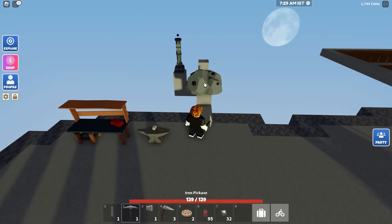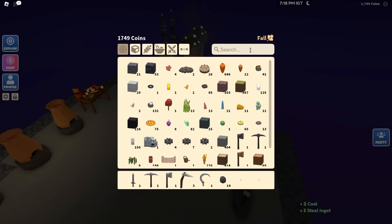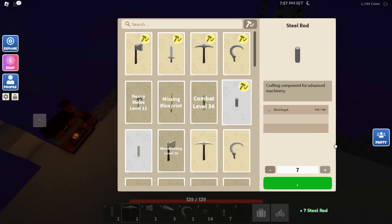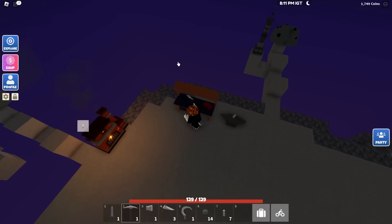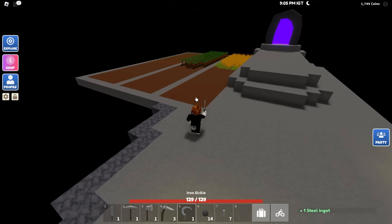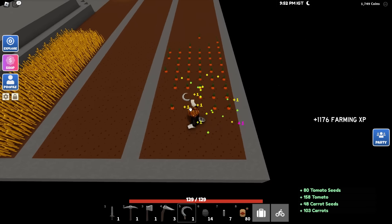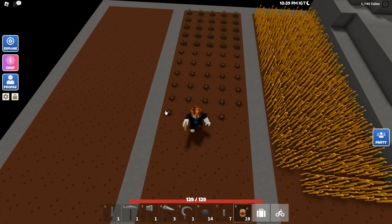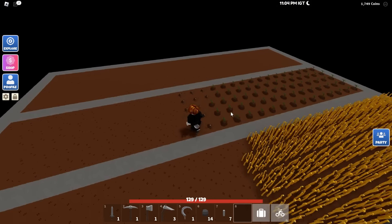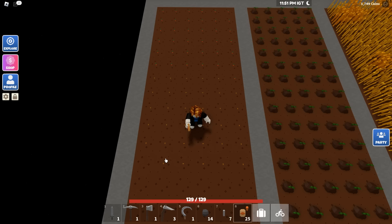How much steel do we have? We have 109 - we need about 51 more. Let's put some coal in and we can almost make this smelter. We have 150 steel, we need 160. Let's start making these steel rods - there's seven of them, then we just need one more. 10 more steel and we're done. We can go harvest first - getting so many seeds. We're already level 40 in farming too, pretty nutty.